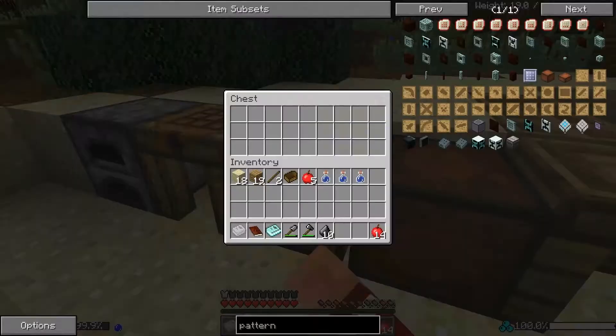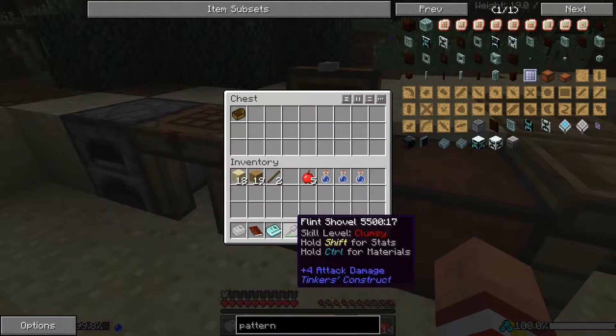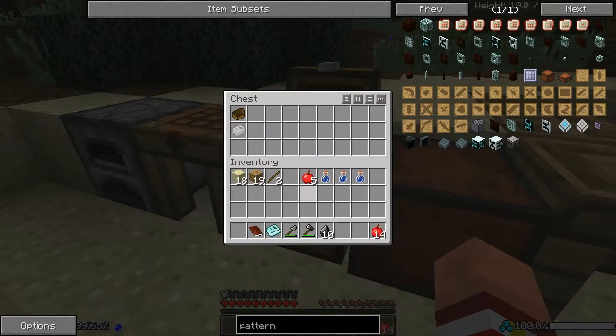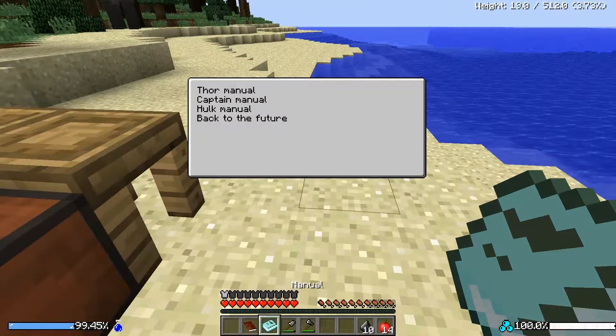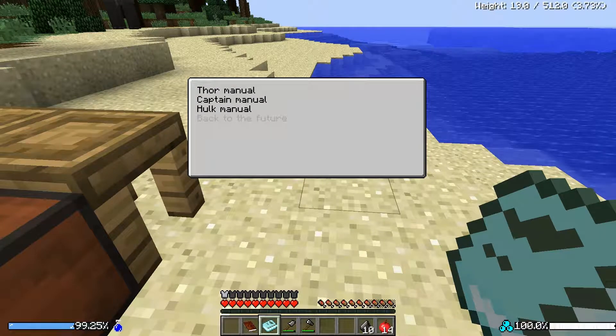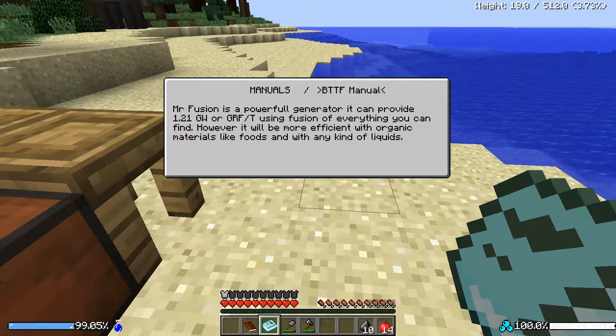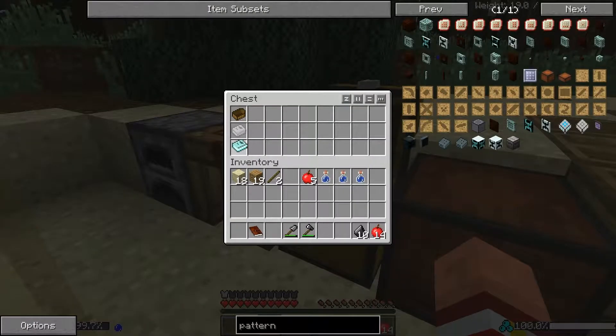We'll drop it right there. We're not gonna need this boat, so I'm gonna drop the boat in there. We're not gonna need the divergence book for now. What is this manual? Thor manual, Captain manual, Hulk manual, Back to the Future - what? Mr. Fusion, inductors, silicon and chips, hoverboards... Mr. Fusion is a powerful generator. It can provide 1.21 gigawatts - or giga-red flux per tick - using fusion of everything you can find. I don't know what that is. We're gonna have to look that up. SF Artifacts - I'm gonna look that mod up.